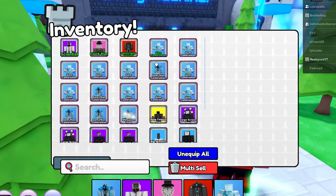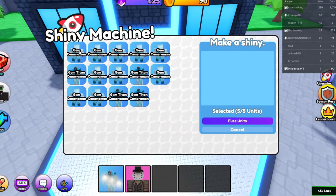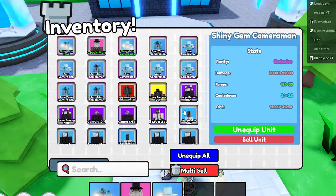I've just put this in the shiny machine and I've made a shiny gem Titan. But then if I also come to here, I can make this thing shiny as well. There we go — fuse that and we have a shiny one of these. Boom.